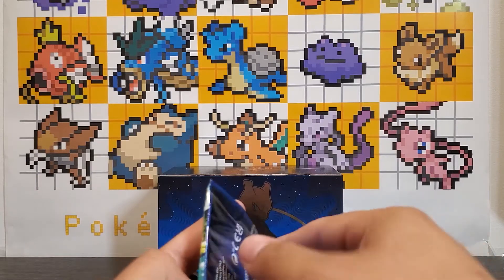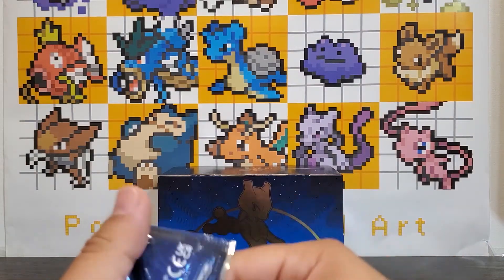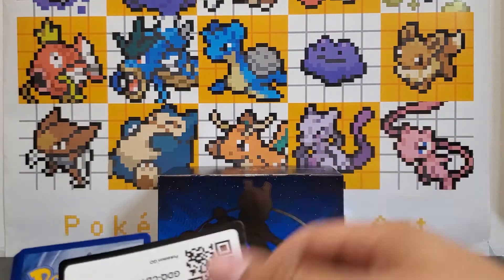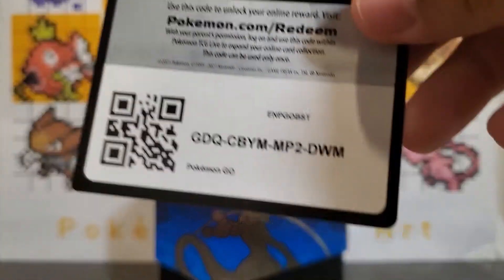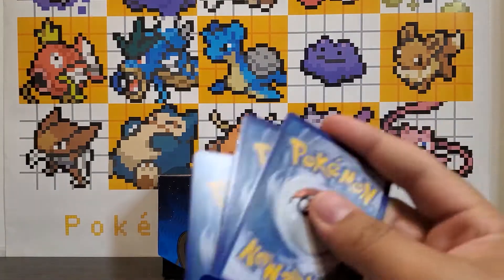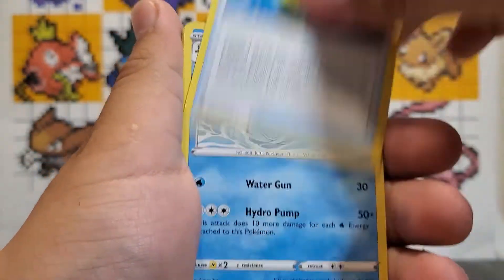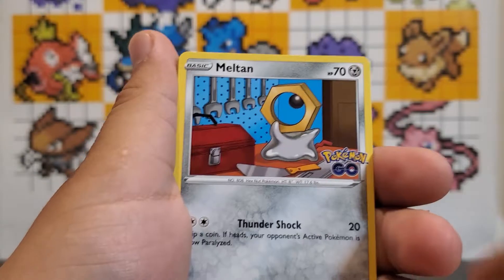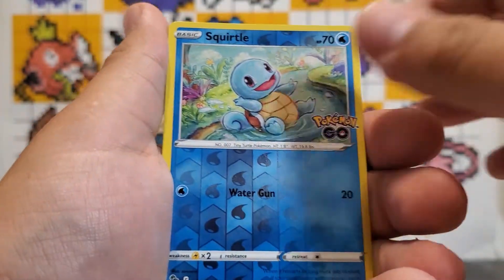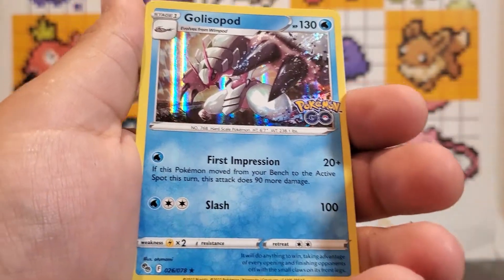Come on, let's pull something nice guys — give me something good. Just give me a gold V-star, that's all I'm asking for. Okay, we got here a Fire Energy, Charmeleon, Wartortle, Aipom, Meltan, Squirtle, Tranquil, Charmander, Squirtle, and a gold Spinda.